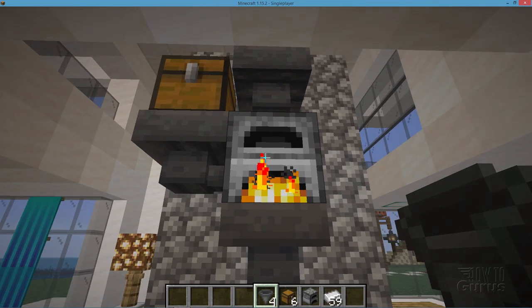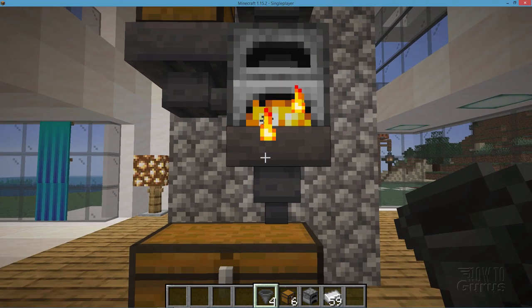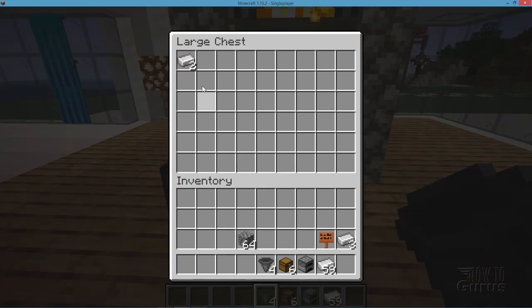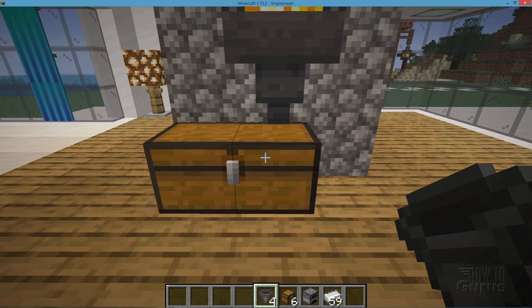You can see it going on right there, and as it feeds in, it's also smelting right away. Notice again nothing is showing up on the right hand side, which means the furnace is now dropping the iron ingots into that hopper, and those are going right down through this hopper and ending up in this bottom chest. Now normally in a furnace you have just one spot and it can only take 64 of whatever you're smelting. In this case we have 64 times all of these slots, so we can let this thing just go ahead and run for a long time.